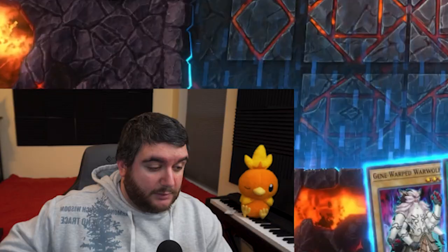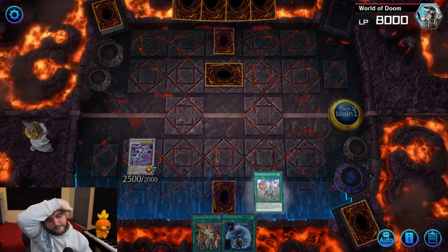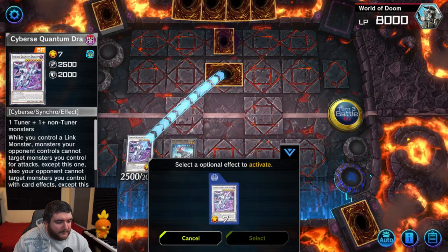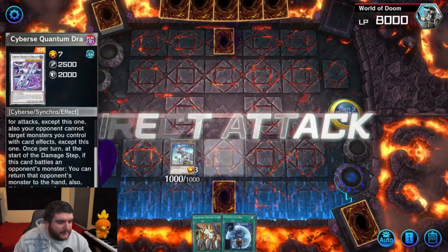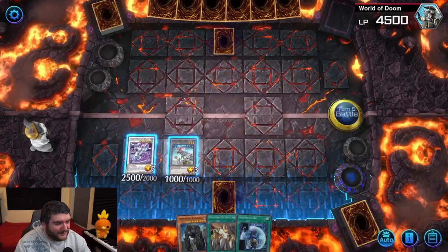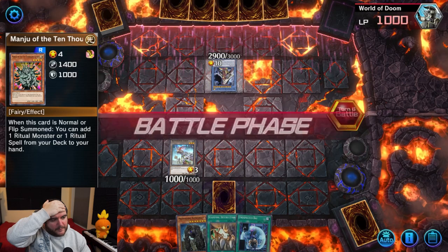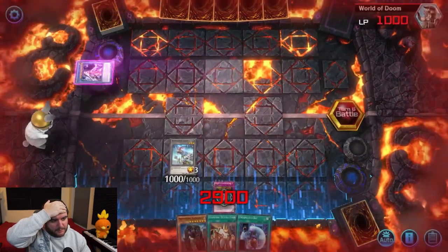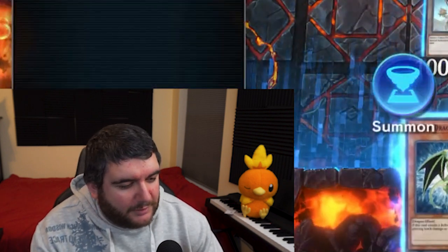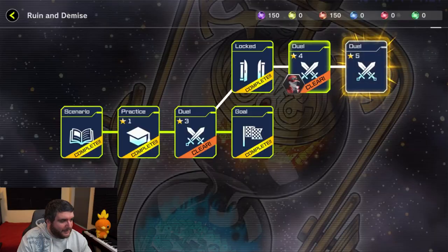We went back and got more dark orbs from the Monarchs and now we can unlock the rest of the Ruin and Demise section. Good hand — that's a Cyberse Quantum Dragon if I've ever seen one. Get in for pressure with the descent. Bounce whatever this is back to hand. If he ritual summons we get to summon Kongrate. Bounce the Sandagan back to hand so I don't have to deal with it — please ritual summon, I want to summon Kongrate! Why even summon Cyberse Quantum if the token's gonna put in all the work?